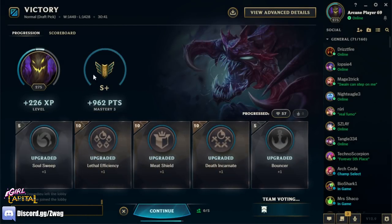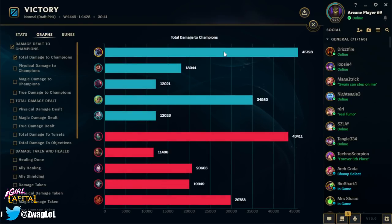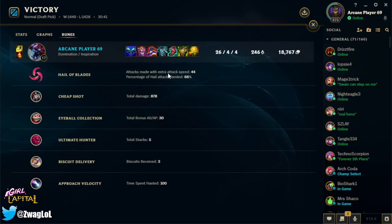Challenges — I really hate all this new stuff, it's so cluttered I don't know what I'm looking at. 45k damage — I did the most damage in the game, Akali was rivaling me. Let's see her physical to magic — yeah it's all magic. Hail of Blades we used it 44 times — we were against a bunch of range though but it still worked out great. Cheap Shot did 900 damage. See you guys later, thank you for watching, have a wonderful rest of your day — peace!